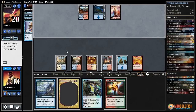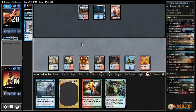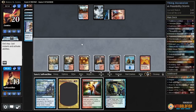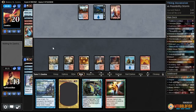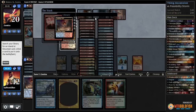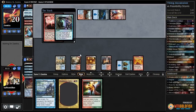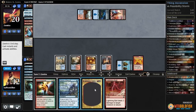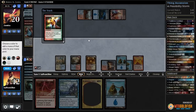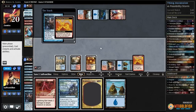Opponent doesn't have the fifth land yet. Untap, more lands, pass the turn. Opponent loots with Izzet Charm, looking for that land for Possibility Storm — discards Bolt and Faithless Looting. There's the land. We have to Remand Possibility Storm: crack Scalding Tarn, get an island, and Remand Possibility Storm. It bounces into a Bolt — not really what we wanted. Another island. We're fizzling on mana. Manamorphose, add red-blue, Thought Scour.